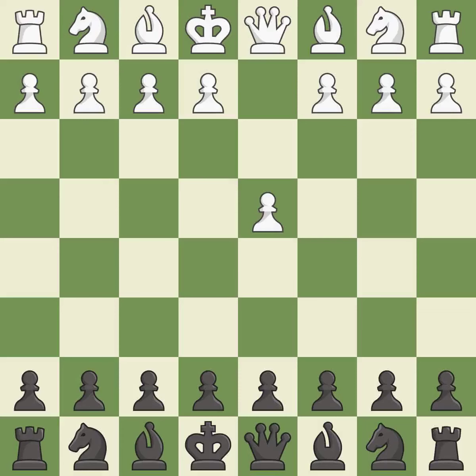Opening with the queen's pawn controls the center and usually leads to a more positional development of the pieces. The Dutch defense controls the important e4 square, but somewhat weakens black's king's side.